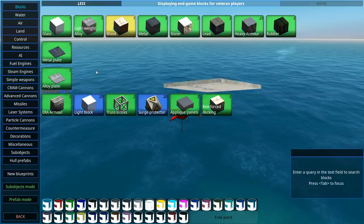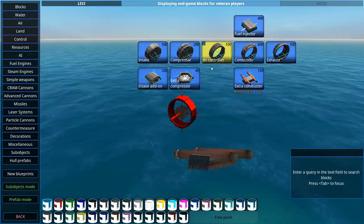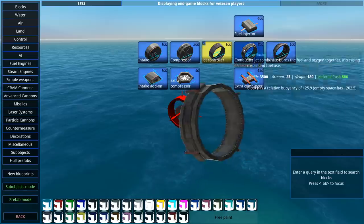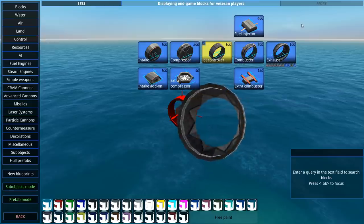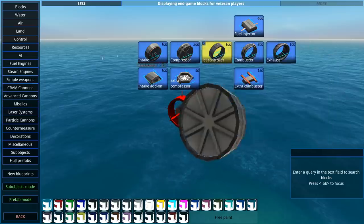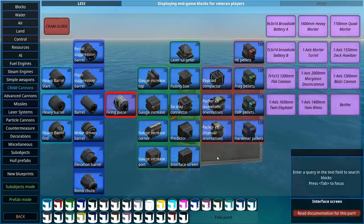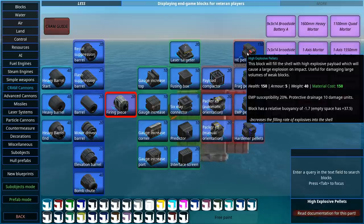Now with the update, a load of things have been rebalanced. Things like our aircraft at the moment are a little bit broken, since the custom jets have been really changed in terms of their cost and how powerful certain things are. Apparently now smaller jets are more viable, and the larger jets are far, far more expensive. Right now our darts cost almost 20,000 each, making them just completely useless. I am going to have to mess around with their jets. And loads of changes to the cram cannons - we now have the payload compactors rather than the ammo blocks.